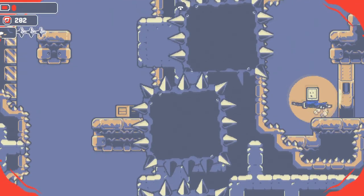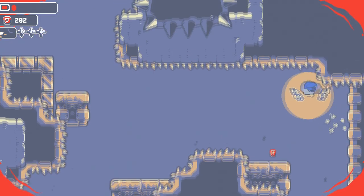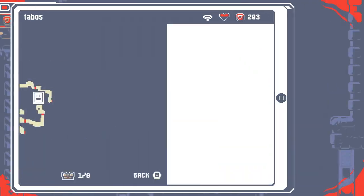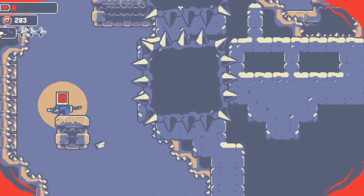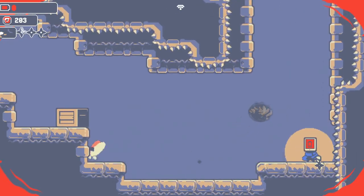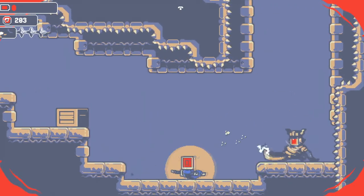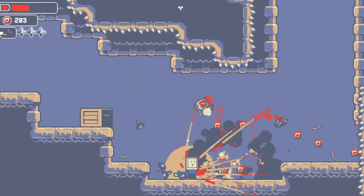Damn, spikes — oh jeez. Please don't. Ugh. I'm gonna die. Oh, okay. I thought my character was gonna jump into the spikes there. Because it doesn't really feel like I can stop my character from jumping into the spikes if I grapple too close to the ceiling. Just let me finish you off, man. There we go. Whew. I needed your HP — or your battery, in this case.